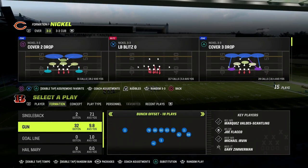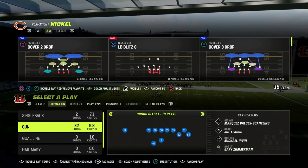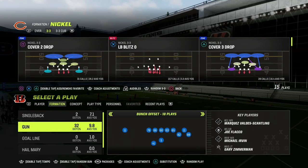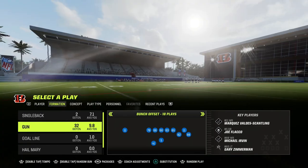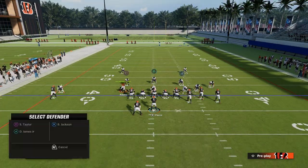This is one of the cornerstone passing concepts of Madden 23, and this play is super, super effective. If you want to get my entire Colts Bunch Offensive e-book, make sure that you join the Patreon — the link is down in the description. So the play is P.A. Reid out of Gun Bunch Offset.